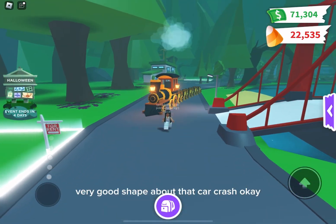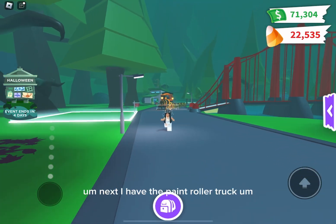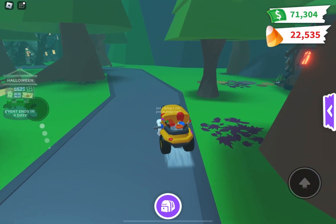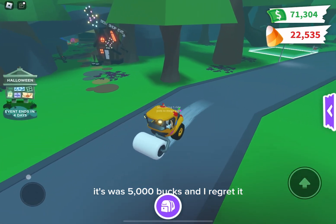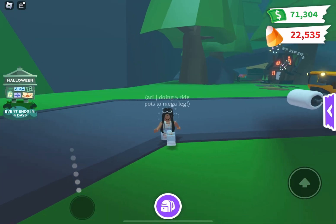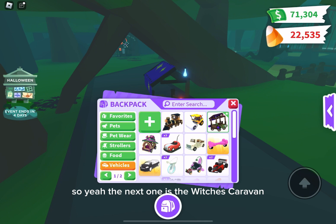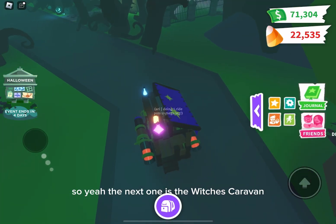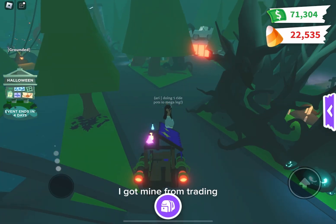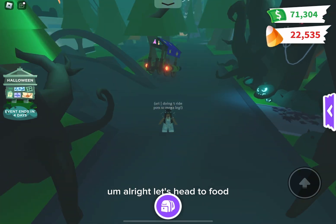There was a car crash — I do not mind trading it. Okay, next I have the Pain World Track which was five thousand bucks and I really regret it — I honestly hate it. The next one is the Witch's Caravan, which you can get from Star Wars once you get 600, but I got mine from trading.